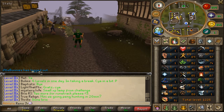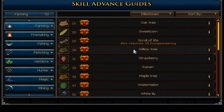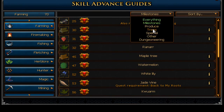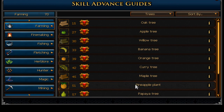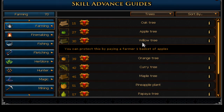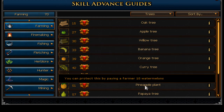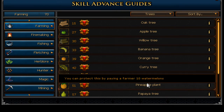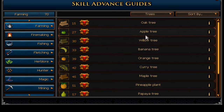Now for people who are lower level and can't exactly do the trees that I'm doing, or don't have the money to, another alternative is doing willow trees and pineapple trees, which are fairly cheap. The seeds cost under 1K and the pineapple ones cost like 5K, and they give you a decent amount of XP. So if you're looking for cheap and decent for lower levels, those are probably your best bet.